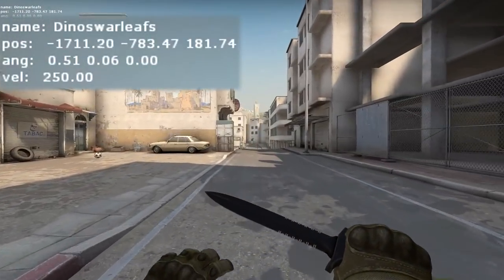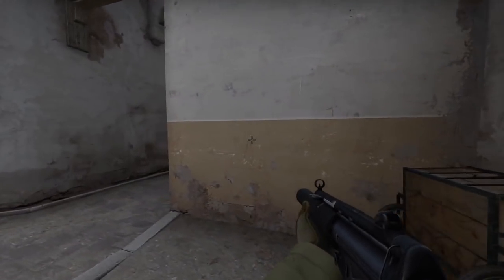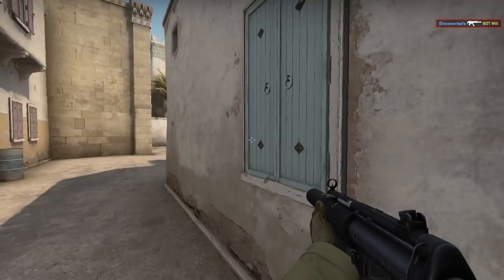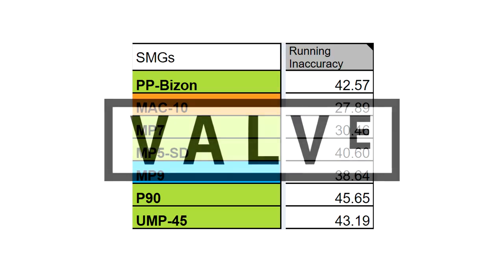The movement speed is just 15 units per second less than running with your knife out, meaning you can mow people down around corners. It seems Valve wants to make it one of the better SMGs to run and gun with. But interestingly, the MP5 has a worse movement accuracy of 40.6 compared to the MP7's 30.46. For this stat, it's better than the PP Bizon but worse than the MP9. Valve, you confuse me sometimes.